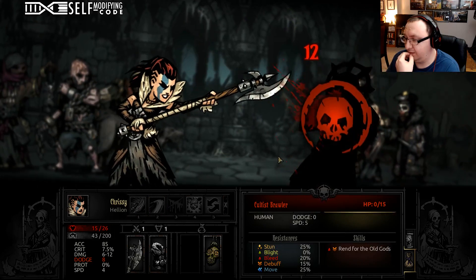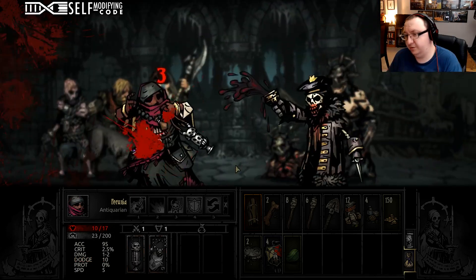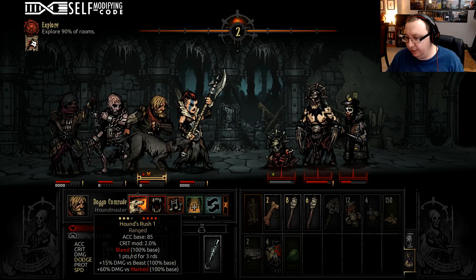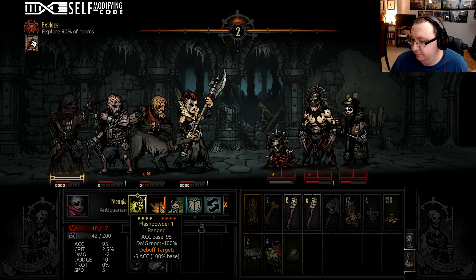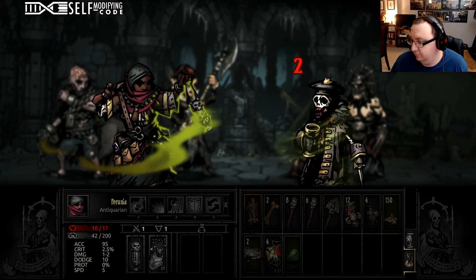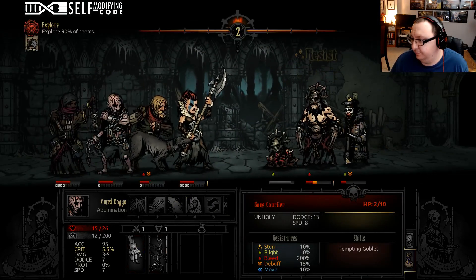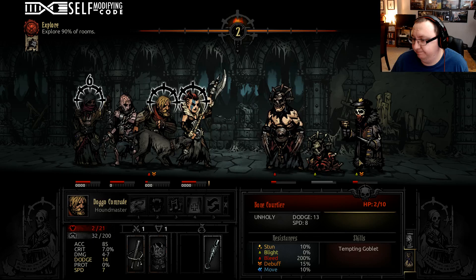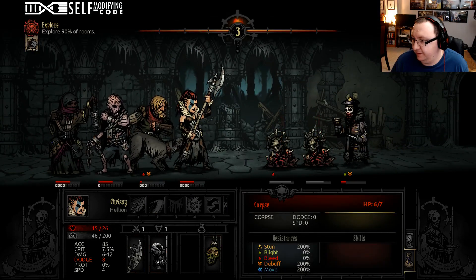There we go — get that guy out of here. Bonefortier is going to go first because they always go first unless you get the surprise round on him. We've got to get some bleeds on this guy. Let's get the stun. Don't crit — thank you. This is going to be snug.